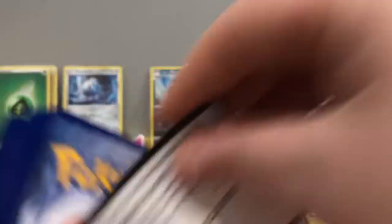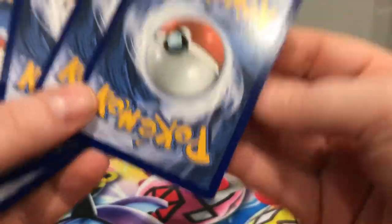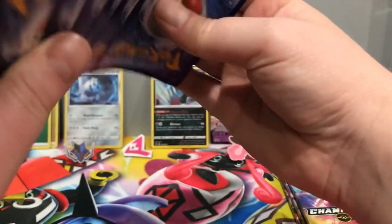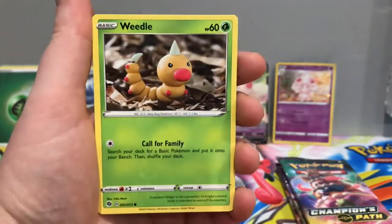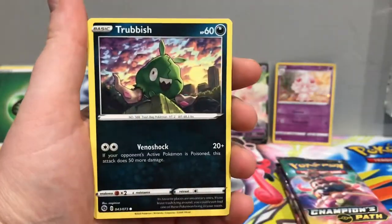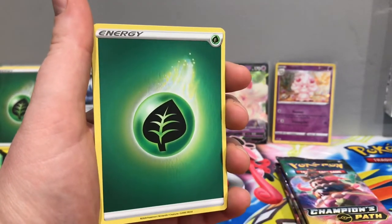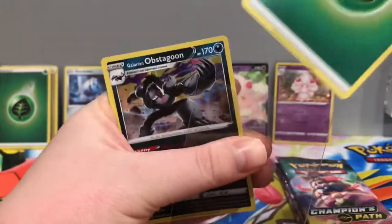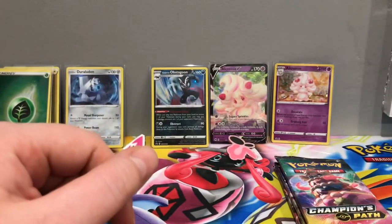This is the last pack for Galarian Obstagoon. Oh dear — I fumbled the cards there. It's not an opening without a fumble, is it? We've got Fire Energy, Machoke, Rotom Bike, Absol, Galarian Linoone, Weedle, Inkay, Hatenna, Trubbish. Our reverse is another Reverse Holo Energy — Grass Energy. And the rare is a Galarian Obstagoon Holographic. I just realized I didn't actually show you guys a good look at the promos, so I will do that at the end for anyone who hasn't seen them before.